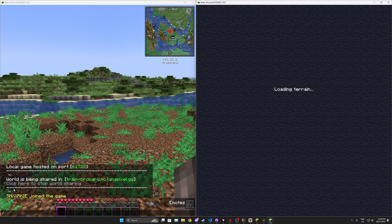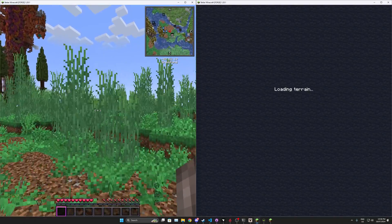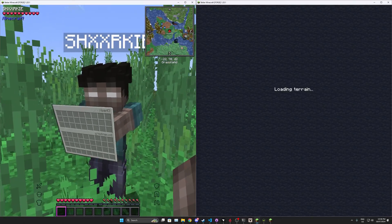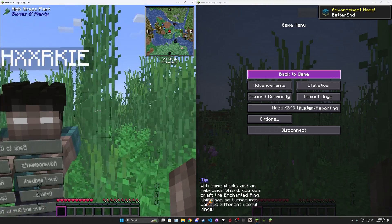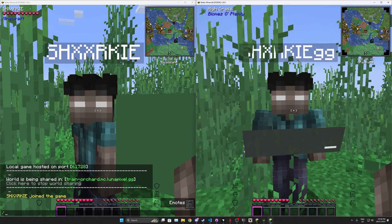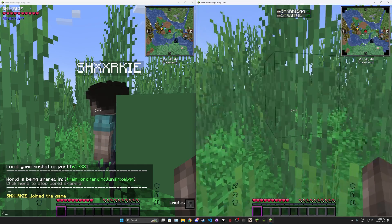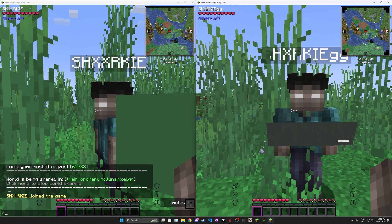My other account joined right there. And there we go — we're both here, and that's how you do world sharing with your friends. My ping is very bad because I'm in Australia. This is the easiest way but not the best way — issues can happen. But if you want to play fast and easy with your friends, world sharing is an option.